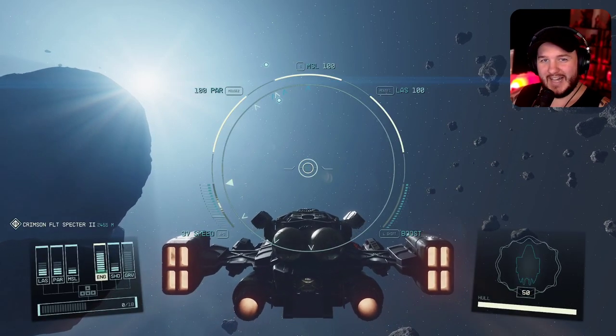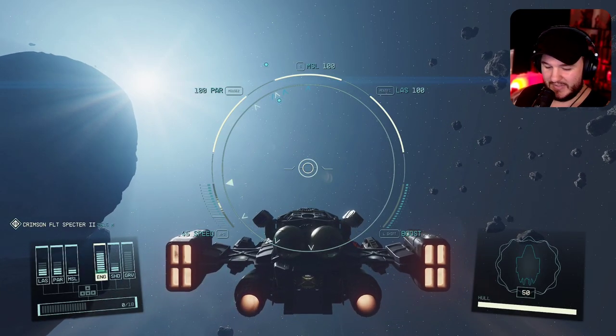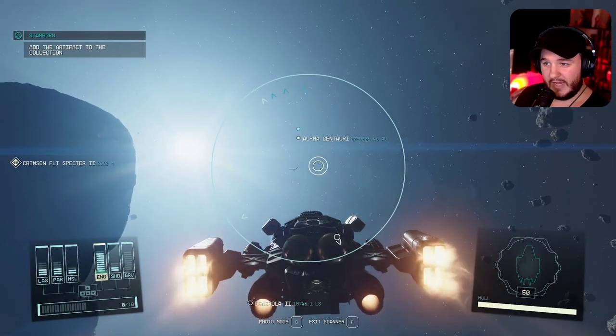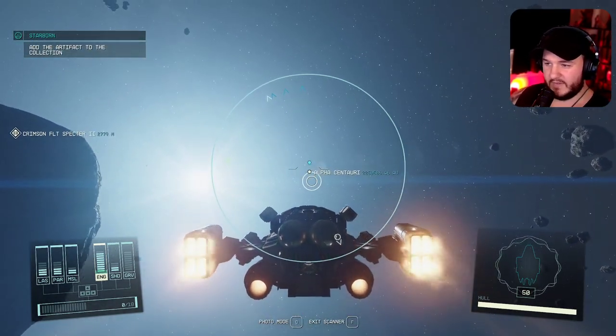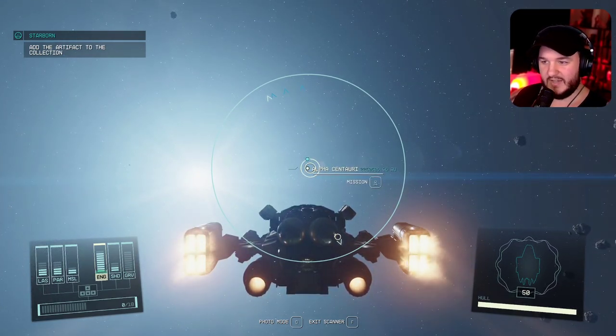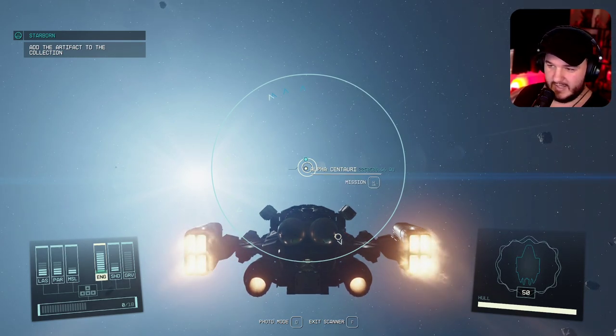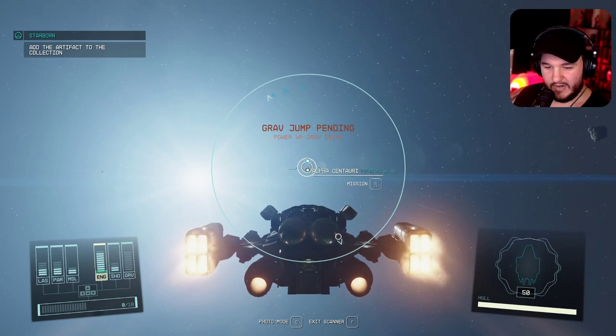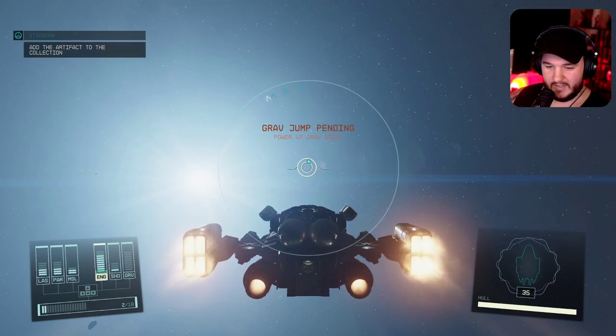This is how you fly with your ship without using the star map. Open up your scanner and set an objective — for example, Alpha Centauri. Press E on PC, or press A to select it, then hold the keybind to go to that area. You'll automatically start grav-jumping to it.